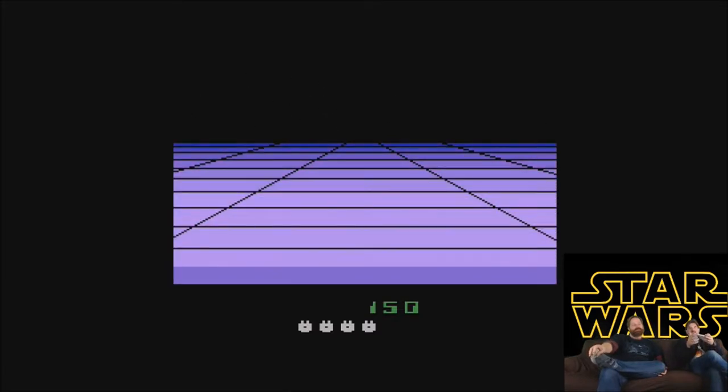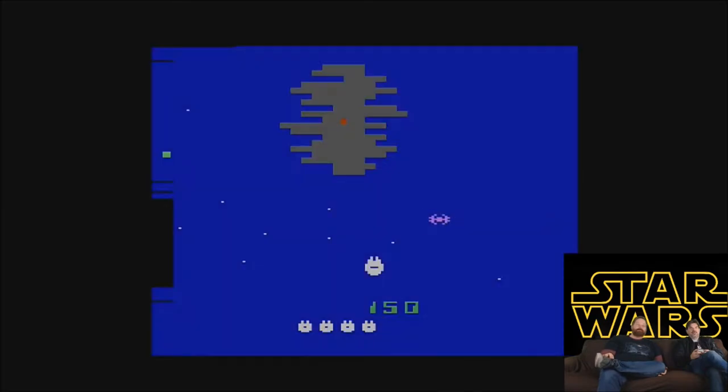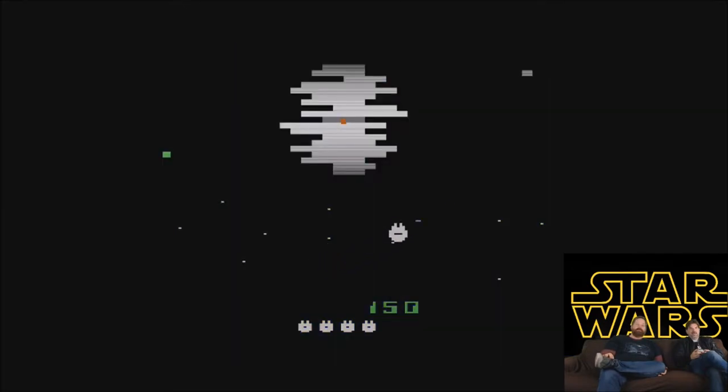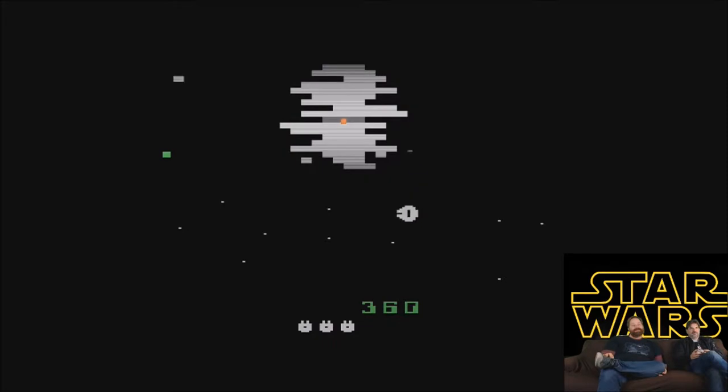There we go — look at that! Now we're attacking the Death Star, which is weird. Oh yeah, it's like Breakout — just like the movie! That thing will shoot, I think. It's kind of a weird vehicle in this one. The green dot is the thing I have to worry about the most.